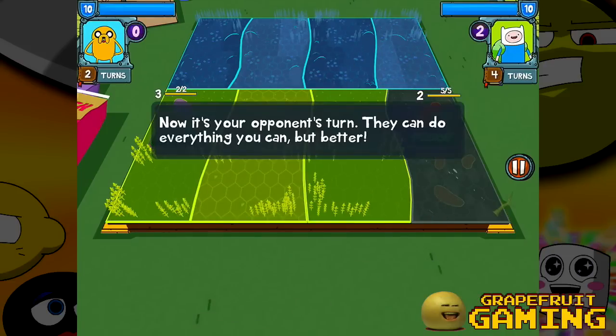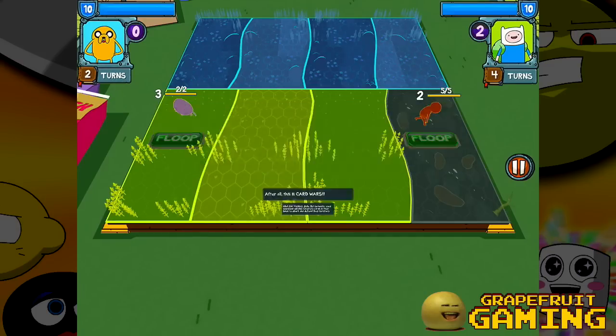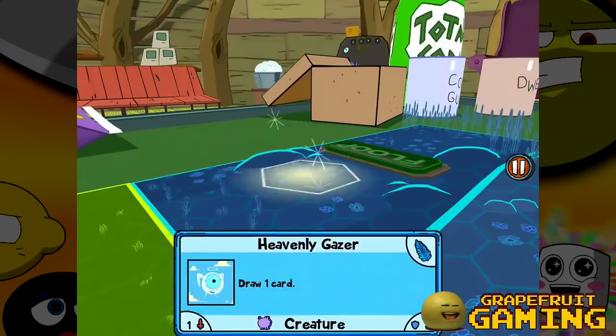Battle. Now it's your opponent's turn. They can do everything you can, but better. That's comforting. Just kidding, dude. But seriously, your opponent will play creature cards in their lanes to attack and defend their territory. Fantastic. There's a lot of explanation in this game.